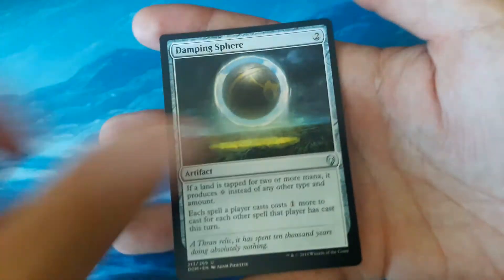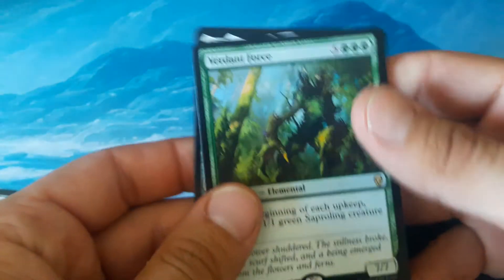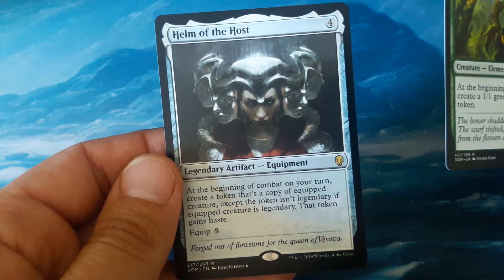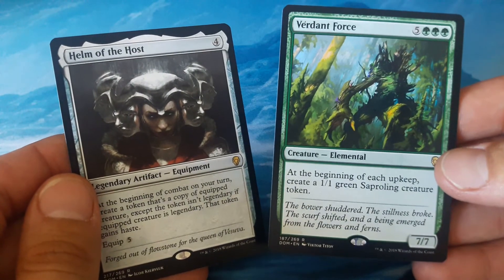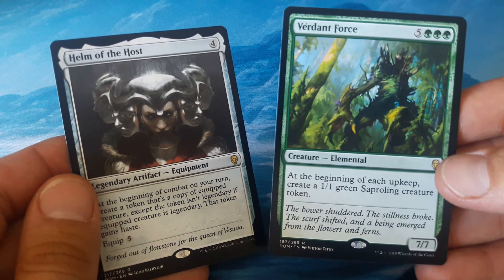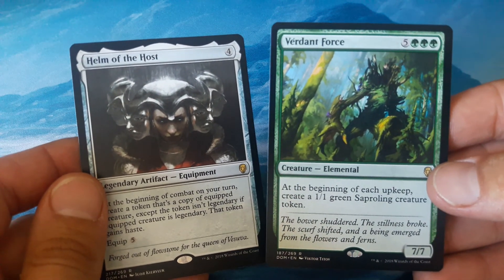So we got a Damping Sphere and a Yargle today, and our rares were Verdant Force and Helm of the Host. That'll do it for us today guys. If you haven't already, subscribe and like the video. Check me out on Twitter at RevivalMTG. We'll see you tomorrow.